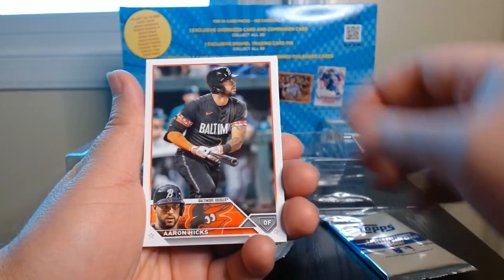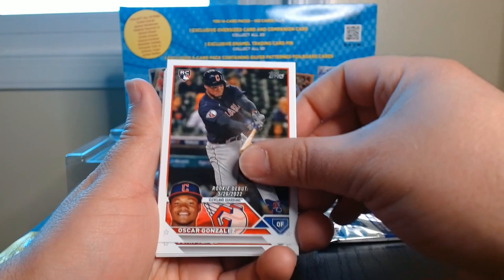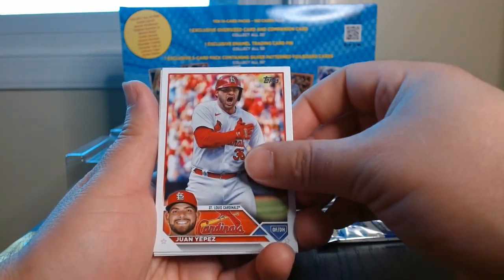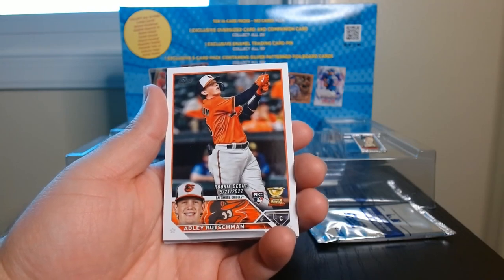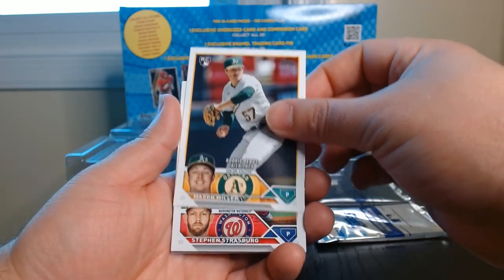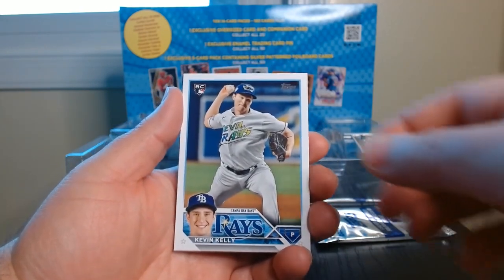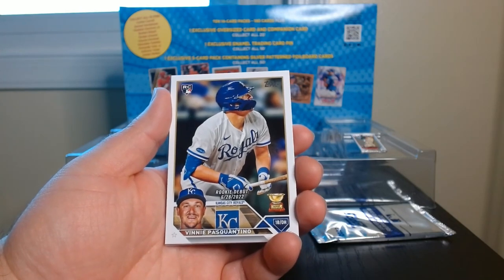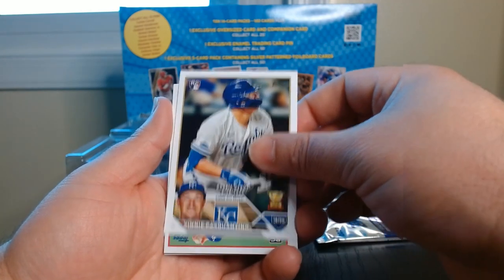Alright, there we go. Just gonna go through them — if I see anything worth mentioning I will. Okay, I like this one — we got an Adley Rutschman with the cup right there, that is beautiful, that's one of the ones you want. Mason Miller, Strasburg who retired I believe, Vinnie Pasquantino. I didn't get one of these before and now I've got a Rutschman and a Pasquantino, which I will take.